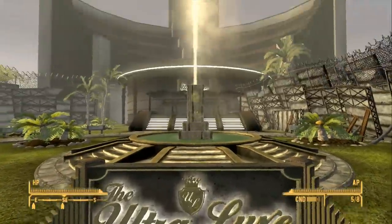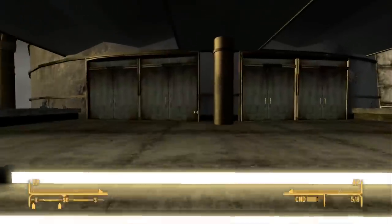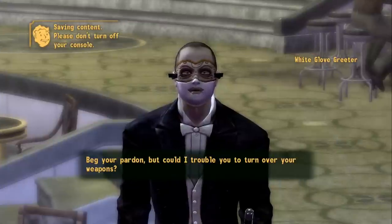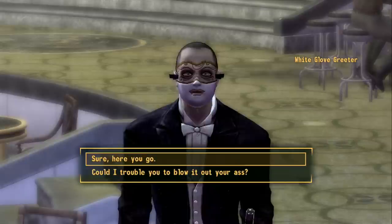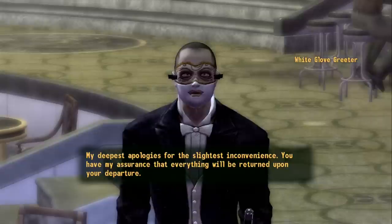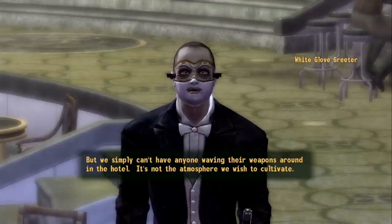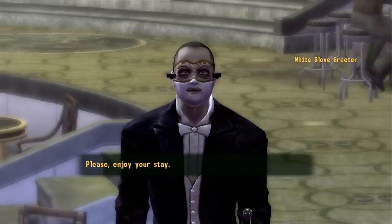In front of us we have the Ultralux Vegas Resort, and as you can see it looks very posh — very posh indeed, especially this green disgusting water. We're gonna walk inside. The Ultralux Casino floor — this is a casino, but it's also home to one of the factions, the White Glove Society, who apparently are very polite. The best of everything all in one place — the Ultralux. Remember Benny calling them creepy? Yeah, they look a little bit creepy. Why do you need my guns? Sure, here you go. My deepest apologies for the slightest inconvenience. You have my assurance everything will be returned upon your departure — we simply can't have anyone waving their weapons around in the hotel. It's not the atmosphere we wish to cultivate. Please enjoy your stay.